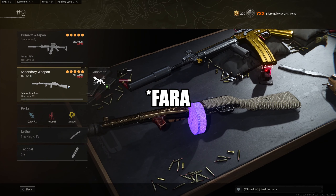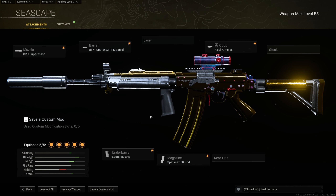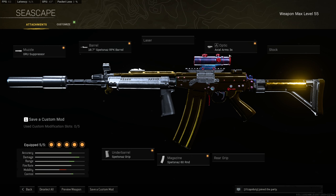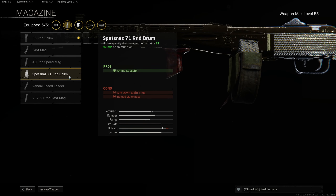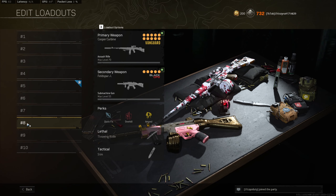Number 9 is the FFAR and the PPSH. I dropped 41 kills with the PPSH recently — it's such an underrated gun, though it's lower on my list because of how broken some of the Vanguard SMGs are. For the FFAR: GRU suppressor, Spetsnaz RPK barrel for long range damage, Axial Arms 3x scope, Spetsnaz 60 round mag, and Spetsnaz foregrip for recoil control. For the PPSH: sound suppressor, Task Force barrel, Tiger Team Spotlight, 55 round drum (swap to 71 if you need more ammo), and bruiser grip for movement speed.